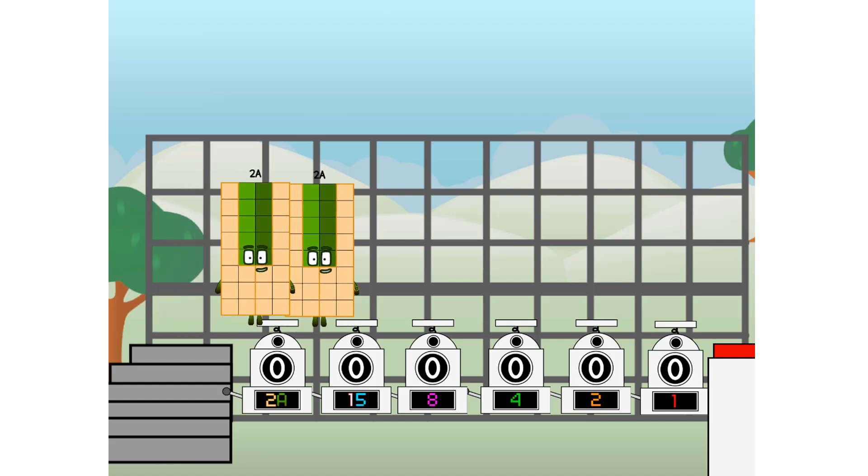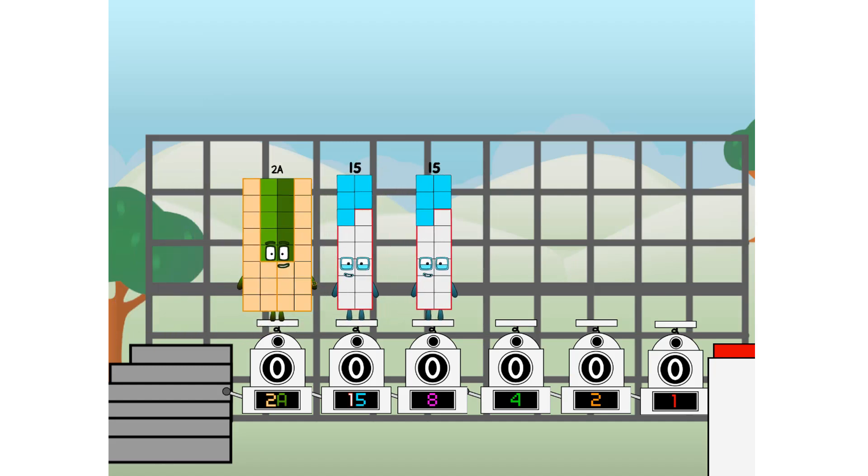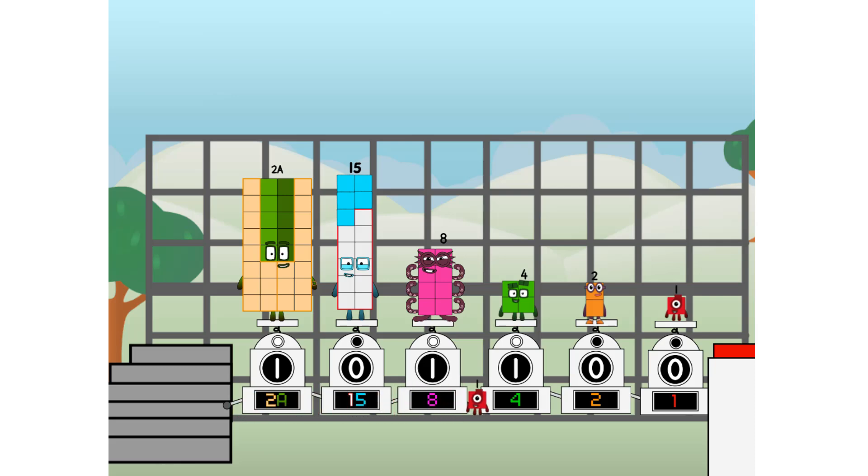First, I split in two: twenty, and fifteen, and eight, and four, and two, and one, and one more to press the big red button. Then you choose who's going up: one of me, and none of me, and one of me, and one of me, and one of me, and none of me, and one of me. And fire!